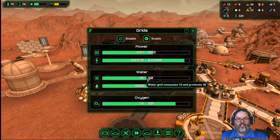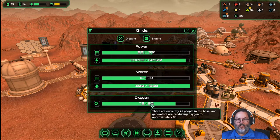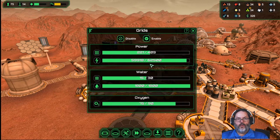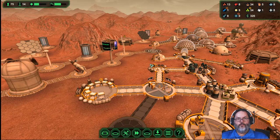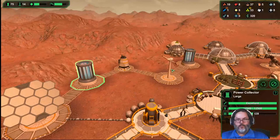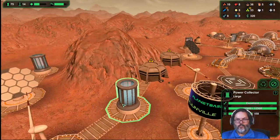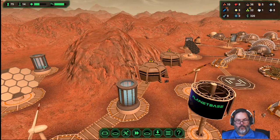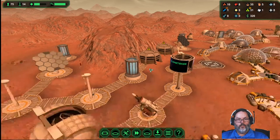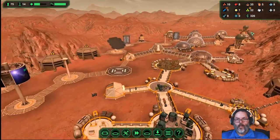We're only consuming 15 water, so that should last several nights. We've got 75 people. Let me check the power grid — all our batteries are charging up and good. All our power is good, we're good on spares, and we're good on medical supplies.